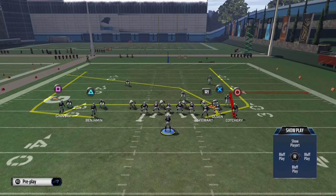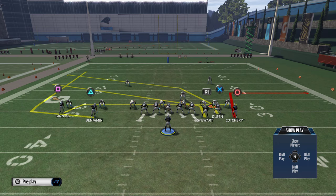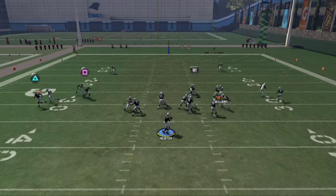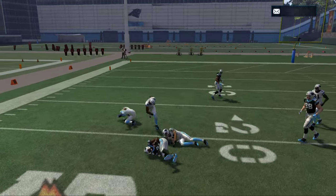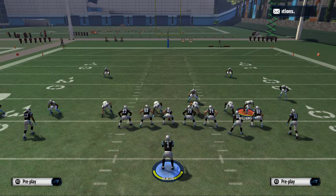The next thing we like to do is a hot route. One hot route we like to do on this is take Jonathan Stewart and place him on a slant pattern. It's going to get good separation, especially if you're in MUT. The slant is one-on-one with the linebacker, and as you can see, he does win against man-to-man.